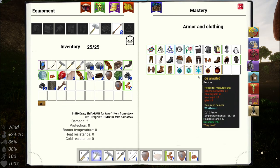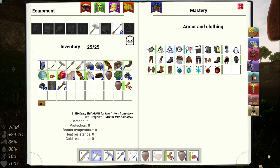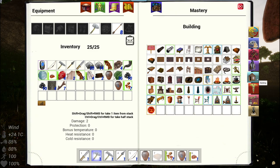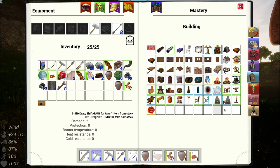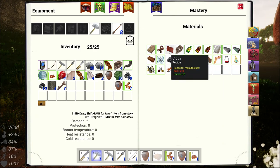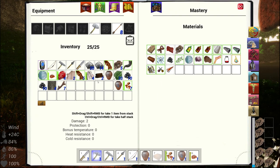What do I need? I'm gonna need leather, which means I need to make a dryer. Let's look at that first — 10 sticks, 5 planks, 8 rope. Let me see if I can make the rope right now. I need 8. I think that'll be enough.